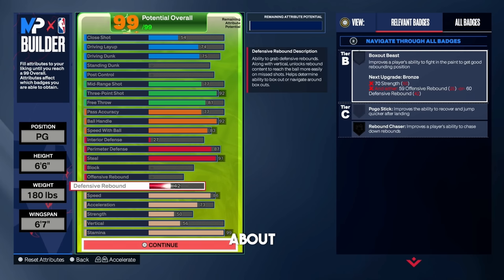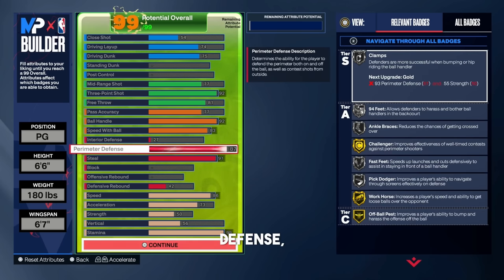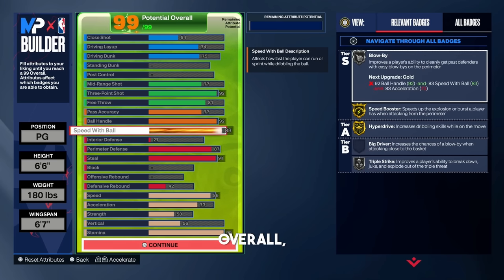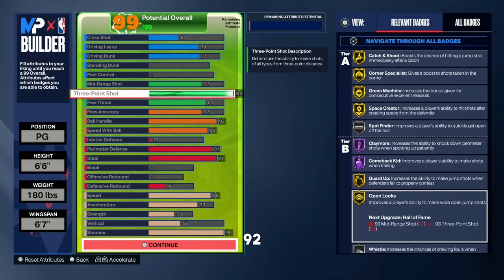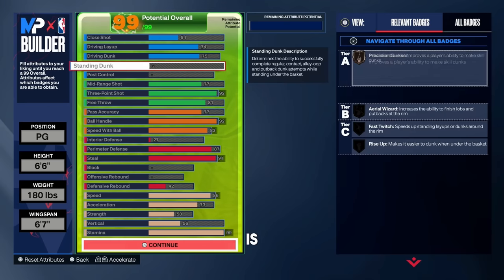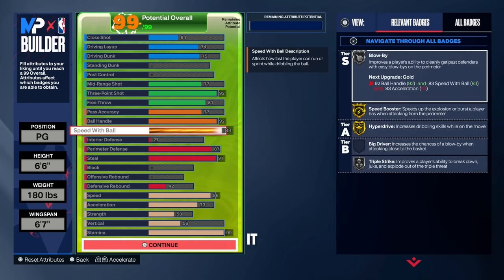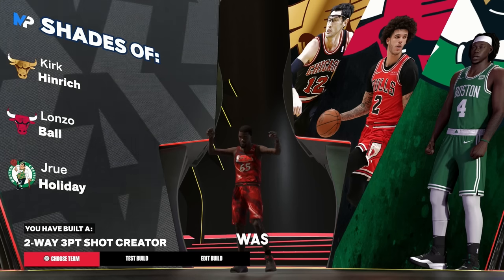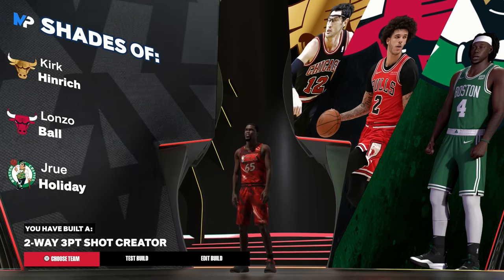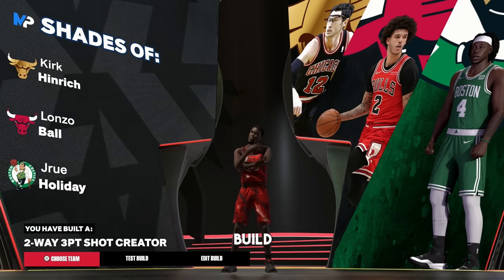Let me know what you guys think about this build in the comment section. We get silver clamps, 94 feet on silver, fast feet on silver. We get speed booster on gold, a 90-plus three ball, and open looks on gold. This build can dunk, shoot, make plays, and get stops on the perimeter. The build name is going to be called the two-way three-point shot creator. Let me know what you think, and let's move on to build number two.